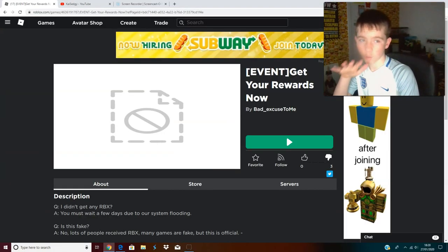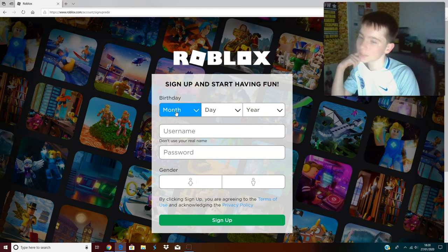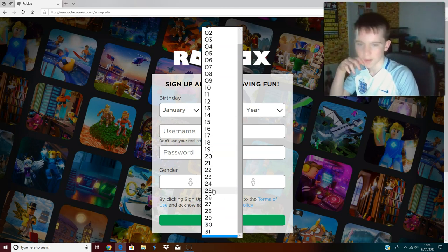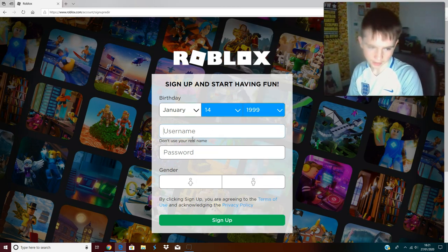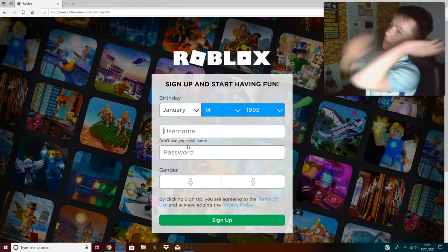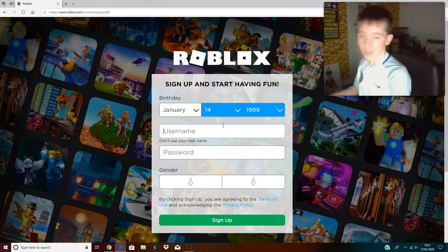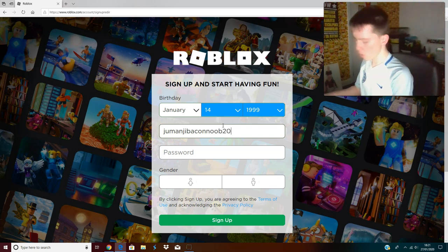Okay guys, here we are. I'm not logging out on this web page but I will log out on this web page just because I don't really want to, like I'll have to put in loads of details and stuff. So yeah, I'm going to put in my fake birthday. I'm actually born on the 25th - my birthday was actually this Saturday that just went past and I had an amazing time. I went bowling, I went to the arcade, I went to the cinema to see Jumanji. So let's call this account Jumanji Bacon Noob 201.